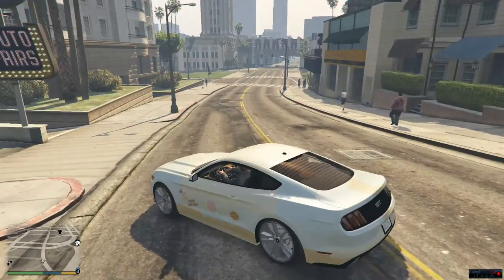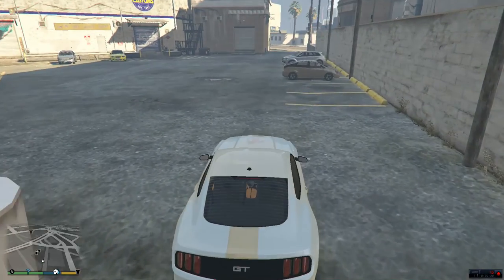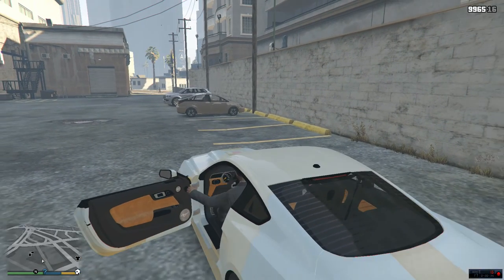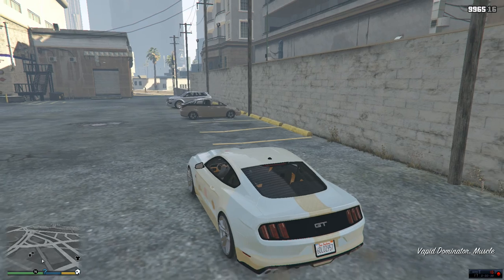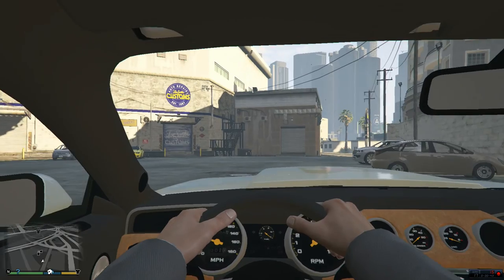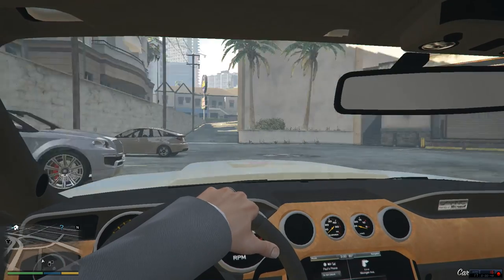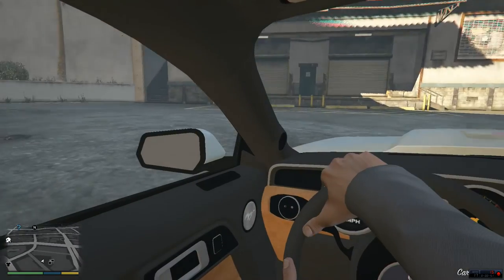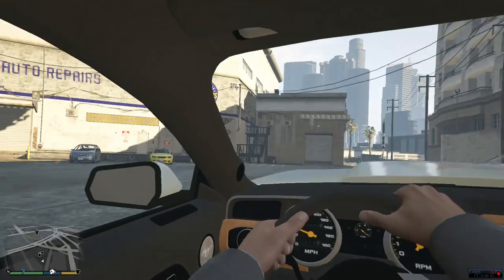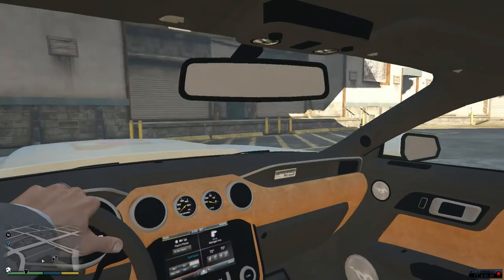Very, very nice vehicle so far. Looks awesome on the outside and on the interior it is even better. I did not mean to press that key but all of the gauges actually work. I'll go into the interior - you can see that all the gauges work. Every once in a while those will work, but the speedometer works, the RPMs work and all that. I think this car looks awesome.